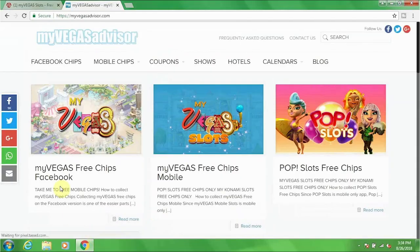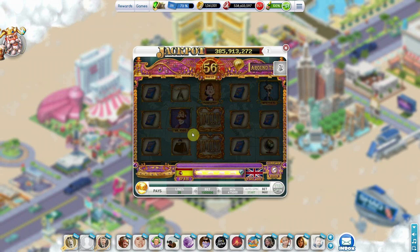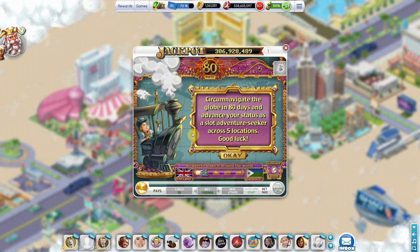MyVegas Advisor is also an excellent source of free chips. They provide new bonus codes every day. Click the link and collect your chips in the press of a button. Check your promotional inbox in the email that you use for Facebook. Play Studios will often send promotional emails to players, especially ones that haven't played in some time. These promos will offer free chips and get you winning, as they say.